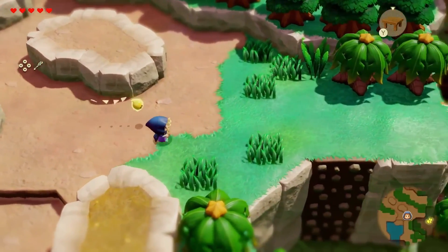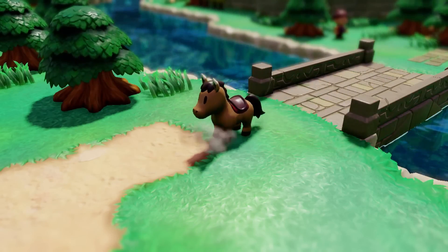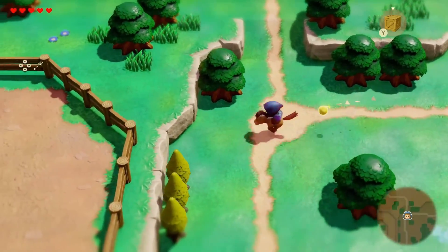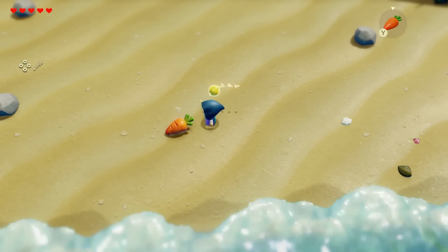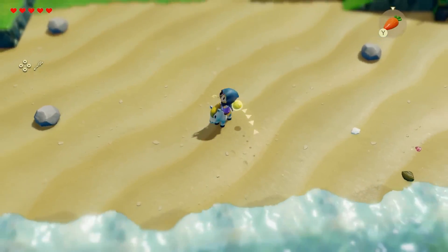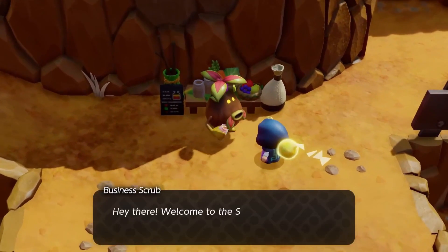That map looks positively massive, and that was only one map — there's probably also a map for the Still World, plus dungeons, so there's a lot of ground to cover. We also get horses, something that carried over from Breath of the Wild and Tears of the Kingdom. You can summon horses that are apparently capable of galloping over weaker enemies and jumping fences, and if you've got carrots you can summon them. Super cool! There's also a sea — wondering if I can swim in it.